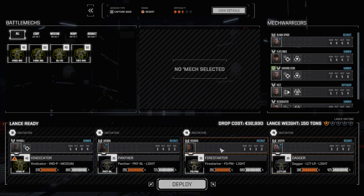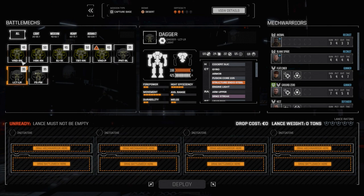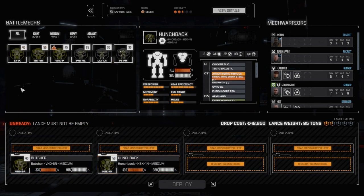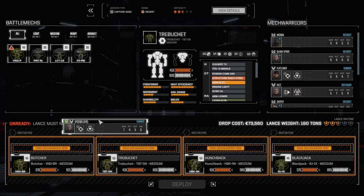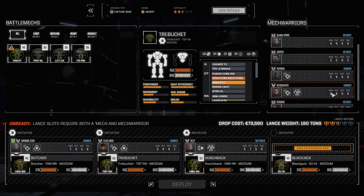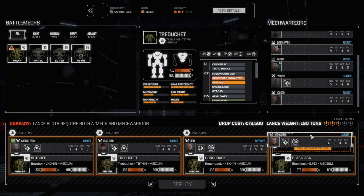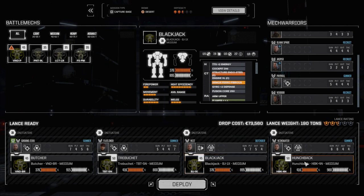We're going to head into combat. We're going to swap out our pirate lance here real quick and bring in our main lance again. We've got our Butcher, our Hunchback, our Blackjack, and our Trebuchet. We're just going to switch these two around. Ground Zero is in the Butcher, Flatliner in the Trebuchet. Height in the Hunchback — I keep forgetting that Height and the Hunchback don't go together. Actually let's rejig this. Vain Skater will be up here. Let's deploy and see what we can do.